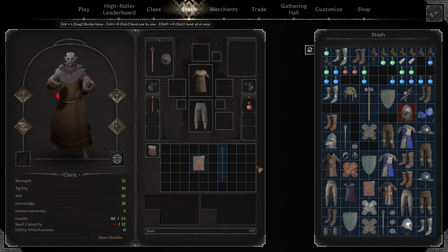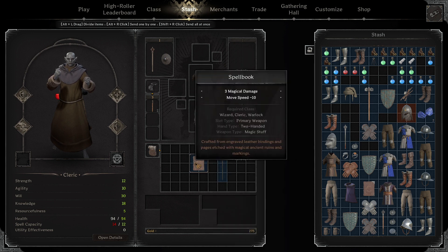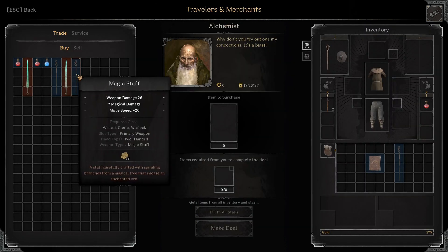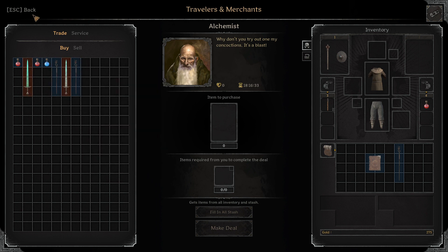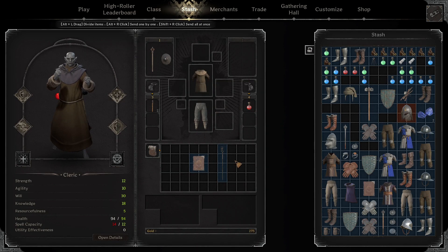Magic Staff is another weapon clerics start with to cast spells, but clerics can also use spellbooks — both can be bought from the alchemist if you don't have one. The majority of clerics in Dark and Darker prefer spellbooks over magic staffs because spellbooks allow you to move faster. Spellbooks, however, cannot swing a melee attack like magic staffs can. In the most recent patch, magic staffs now give magic damage to increase spell damage, so it's now a pick-your-poison scenario.